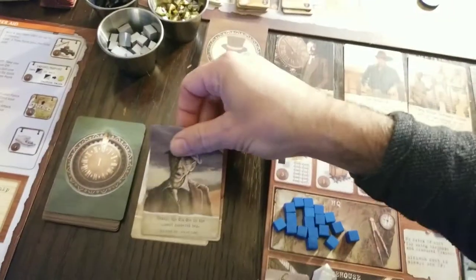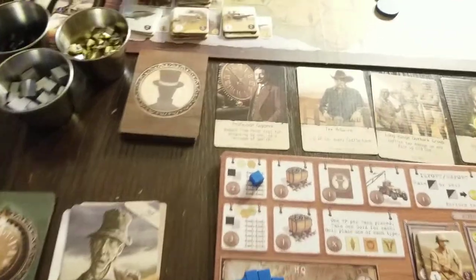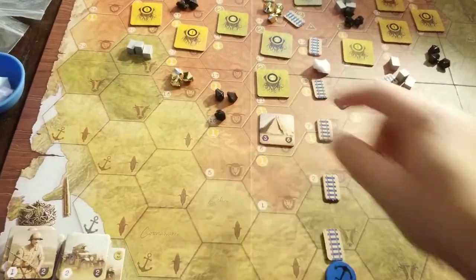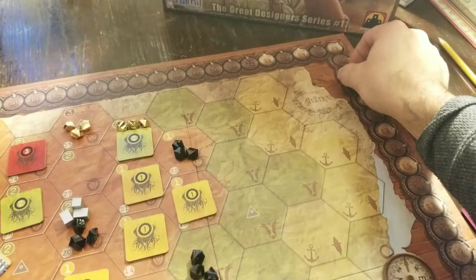Reveal the old one in the lowest numbered hex, but I get to retrieve an action cube. Zero, one, three, four, five, six — temple of doom. But nothing — temples don't move. So it goes there and it's going to get to go again.